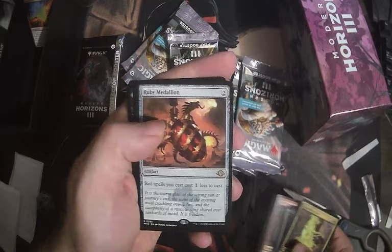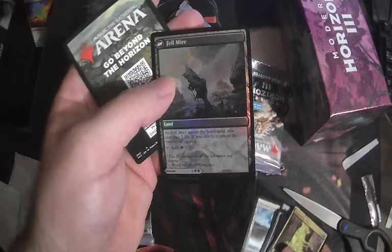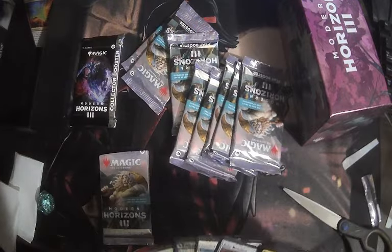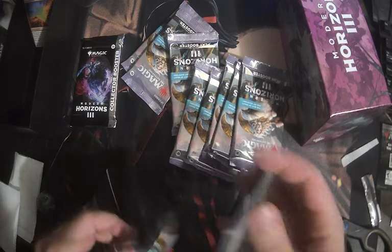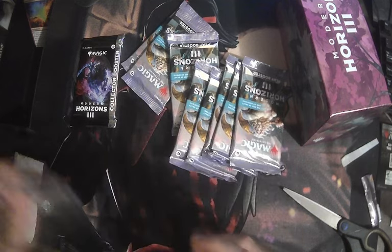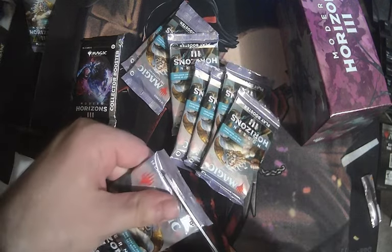That was our reprint rare, and a Flooded Strand — baby! And a foil Fell to Propane, like a six dollar uncommon. All of these downshifted bolt uncommons are super expensive. That's awesome. One fetch land — we're already plussing on this thing and it was still $95.